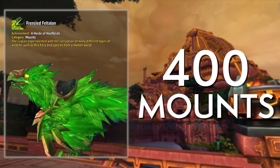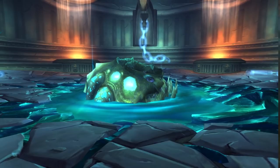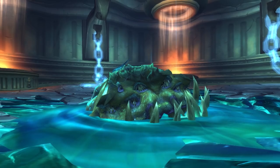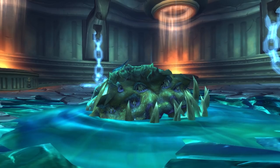An honorable mention goes to the Hivemind. It was confirmed to be a placeholder in beta but kicked off a lot of secret-finding and discussion. We're almost guaranteed to see it return, though I'd be shocked if we actually get to use a Yogg-Saron brain multi-seated mount that goes faster with more people on it — that seems a bit crazy.